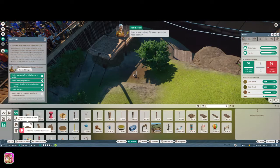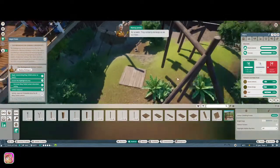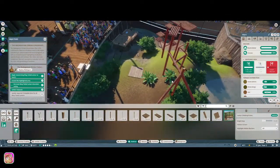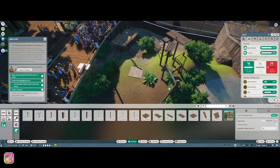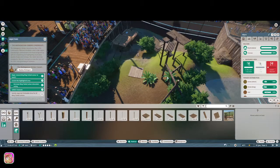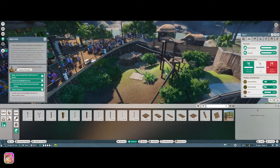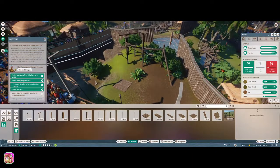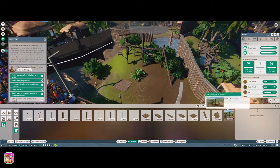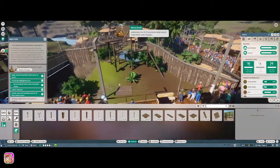It's not always just climbing needs you have to worry about - other animals might need a certain amount of water in their habitat so they can go for a swim. They certainly do keep us on our toes. Let's hit shift and bring it down a little bit. It still says... I bet it's because it's not playing - let's go ahead and hit play.